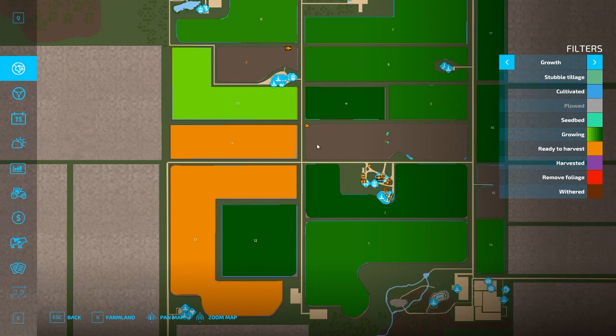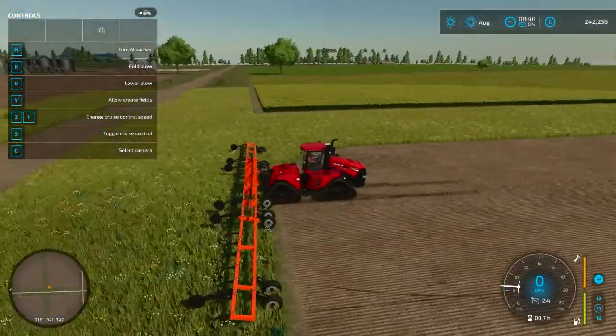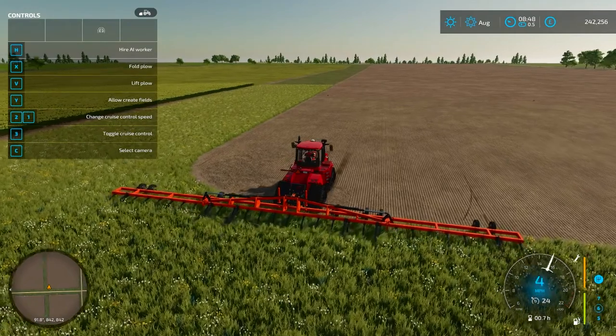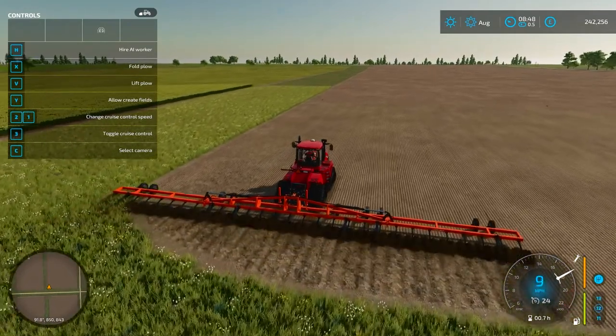You might hear in the background — we have two helpers with me today, someone called Val and Pivers, who are helping me. In this episode we are basically just going to get the plowing done and then we'll see how we are on time. Here we go then, let's get going.